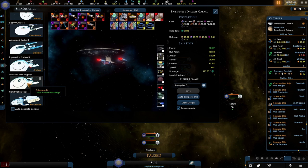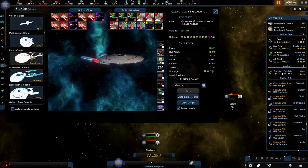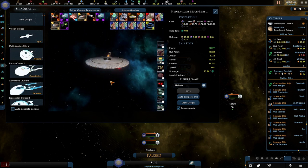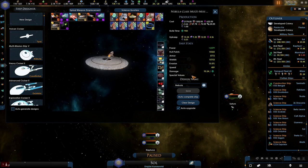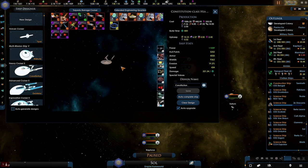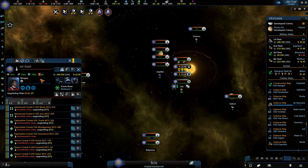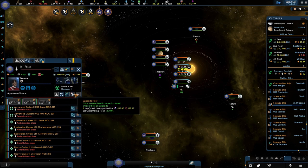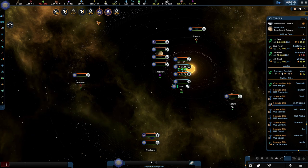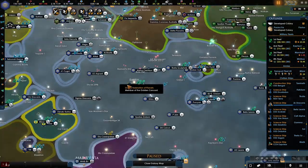Let me know in the comments guys what kind of ships we should be using for the newest vessels - we have the Enterprise D here, so the Galaxy class, which is definitely a cool one. I'm actually considering moving some of these back but some of these ships just look so old, and these new ones look so incredibly cool - I'd really like to use them. A lot of shields there. So let me know guys in the comments what we should do.